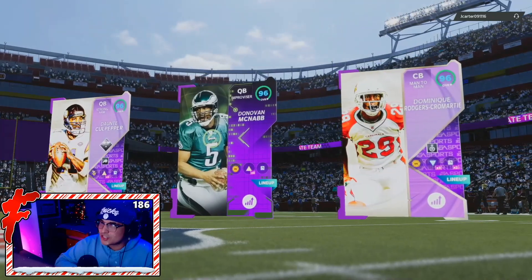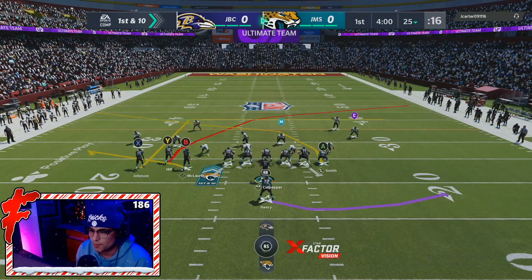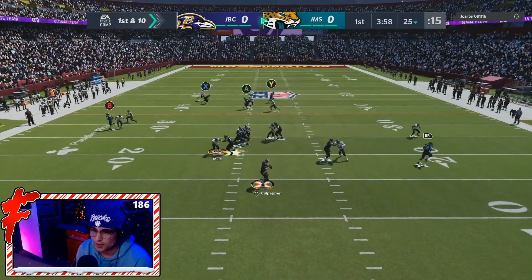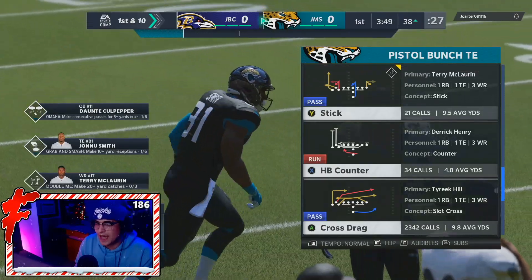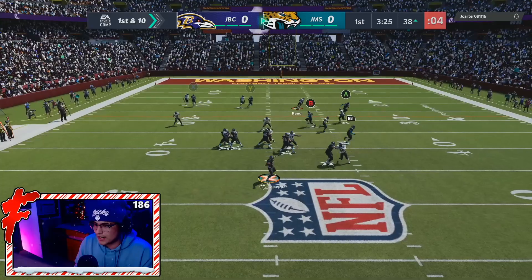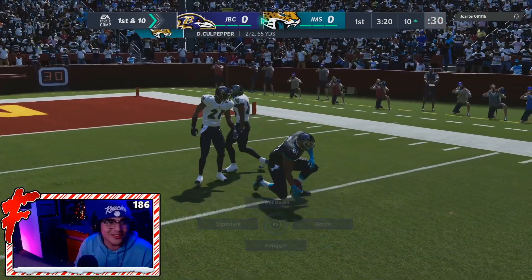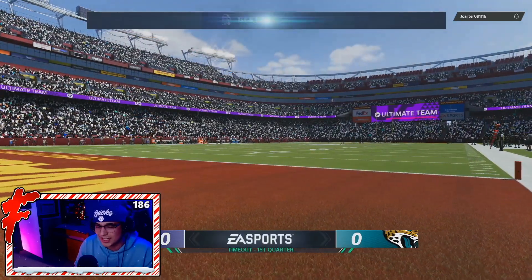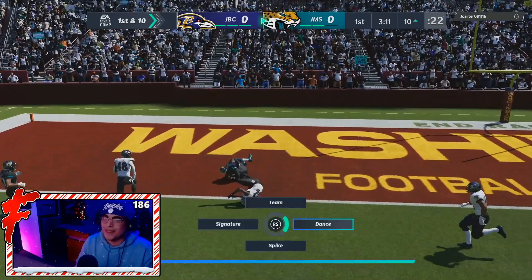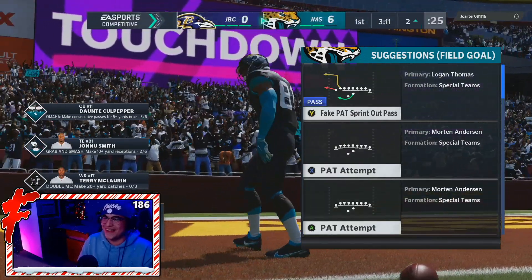Game two — opponent has Sam Mills, Ray Lewis, and Calais Campbell; his name is jay_carter_091116. We're back in a pistol tight end set. We try to get Jonnu open on a crosser route — he's matched against Ed Reed but absolutely cooks him off the line. I try to user him, cook the user defender, attempt a stop and go — Jonnu is fast enough he actually gets past. We call timeout, get the ball back, go to Jonnu in the end zone — he boxes out the corner for an easy first drive touchdown.